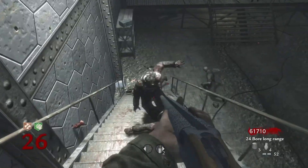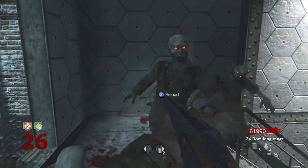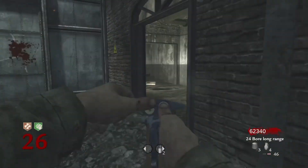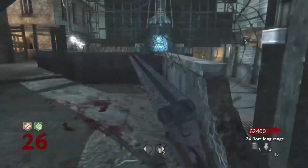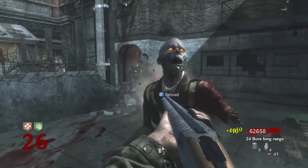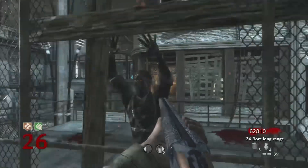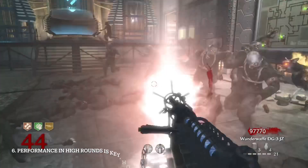Regular weapons are basic weapons like the Dingo, the Galil, the ICR, the AK-47s. Wonder weapons are mythical, extremely overpowered weapons not meant to be regular and that shoot non-regular bullets. Special weapons are defined as having infinite ammo or infinite damage that scales throughout the game, or weapons that have to cool down.